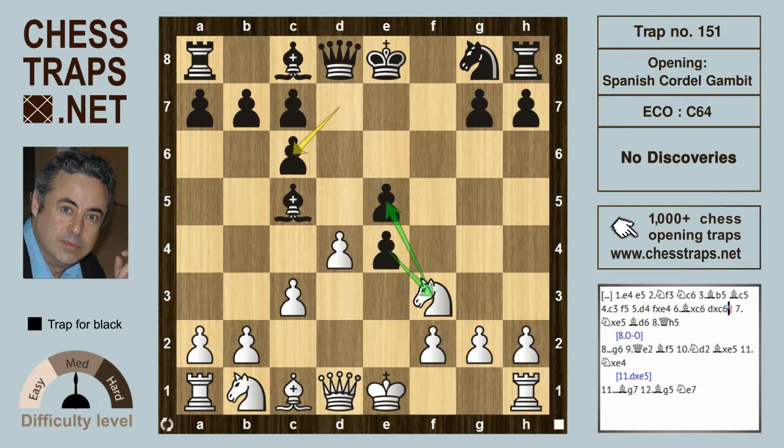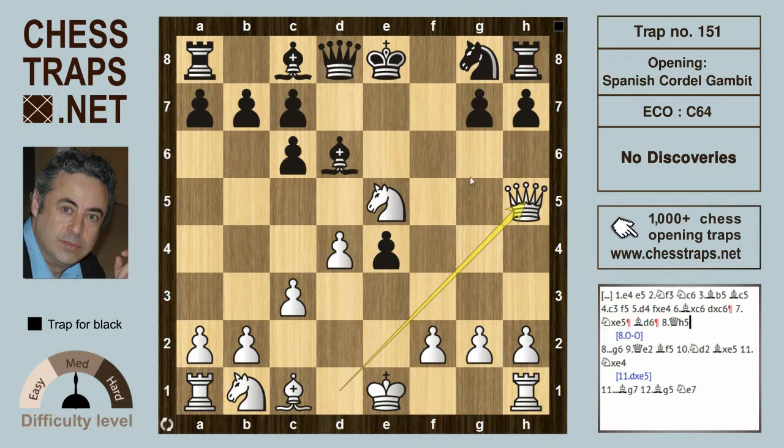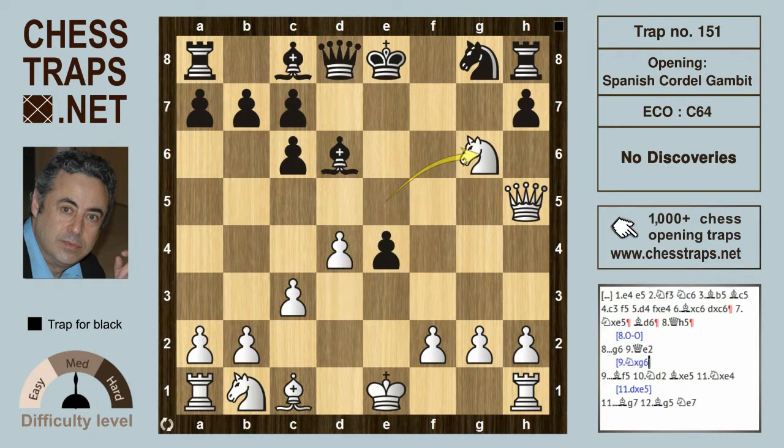The Knight under fire on f3 captures the pawn on e5 with Knight takes e5. The Bishop on c5 has to withdraw back to d6. White could now continue with castles, no problem, or could try Queen to h5 check, inducing g6 to interpose. White gets nothing with Knight takes g6 — there's no tactics there, because black need not capture with the h-pawn and give up the rook, but can simply play Knight f6 and black is doing really well.